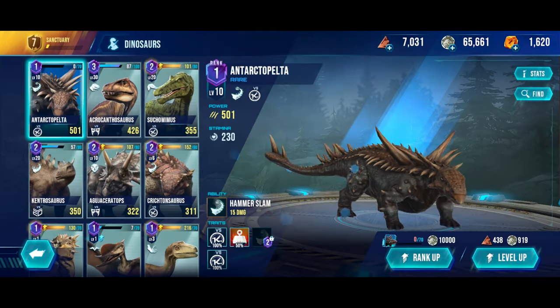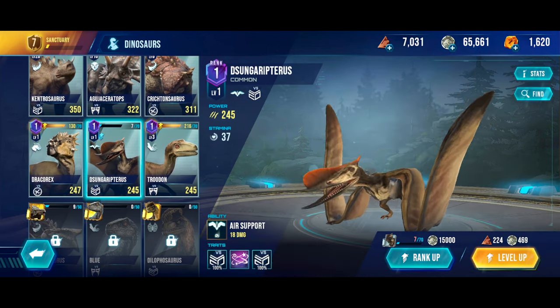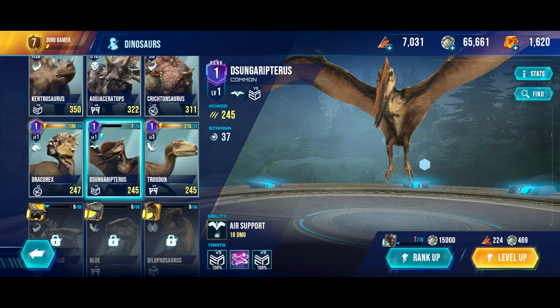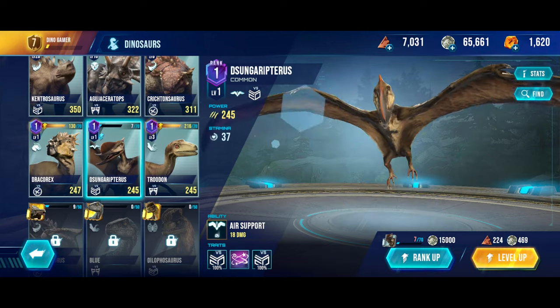So recently I unlocked the Zyngryptoros, which is our first flying Dino. It basically throws rocks at enemies, though it has really terrible stamina, so I'm not going to level it up at all.